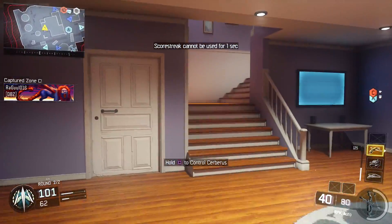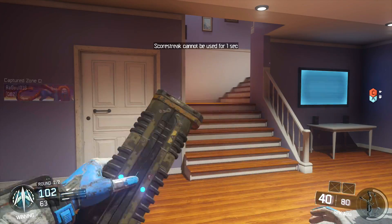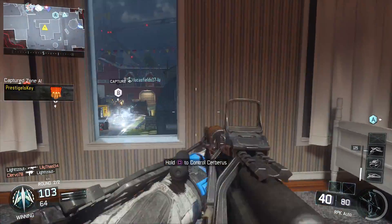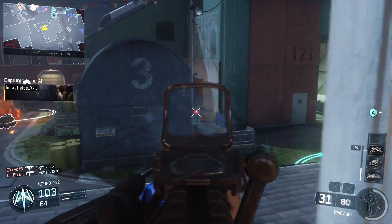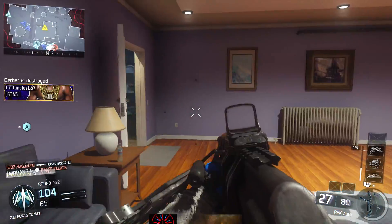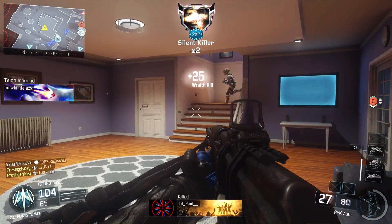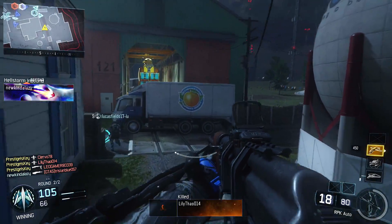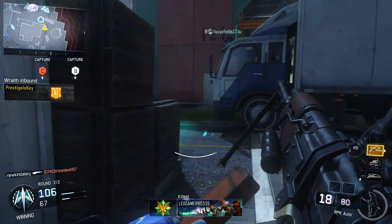Prop Hunt is a little bit different on Nuketown — every single thing that's a prop on that map is a mannequin. You get nine decoys that you're able to place, and of course there are mannequins everywhere on Nuketown, so it's up to you to try to hide. As you'd expect, these games go pretty quickly because it's not hard to find a huge mannequin on Prop Hunt.